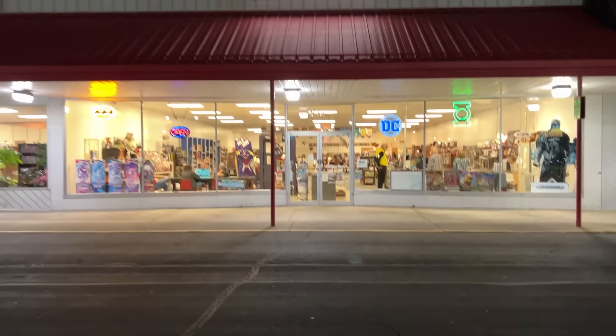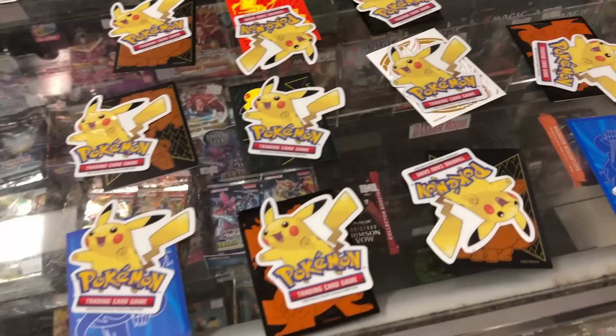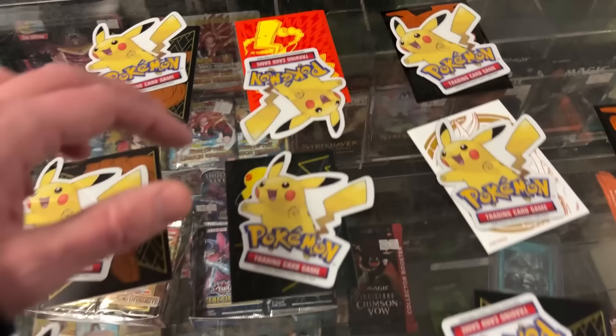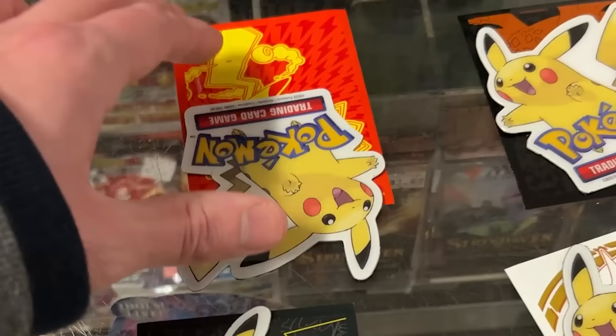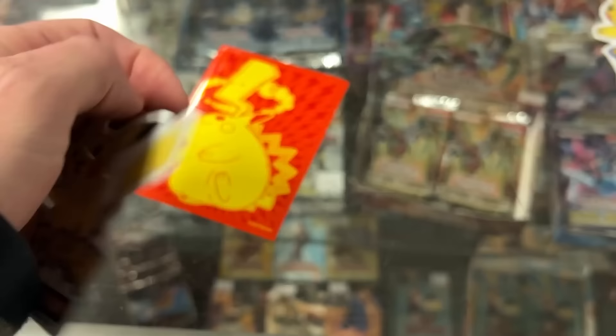All right, which ones are you picking? Oh, going with the Gengar! And what's the other one — pick for me? You choose my fate here with the freebies. Oh, are these magnets? All right, we'll figure out what our free cards are later.